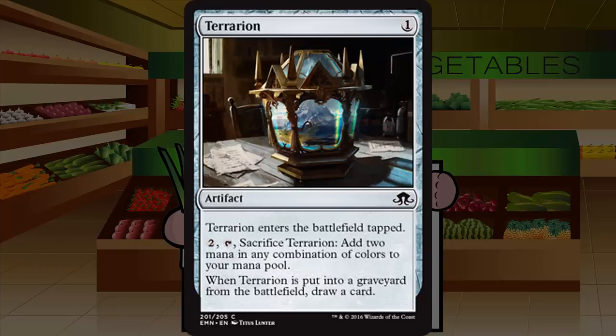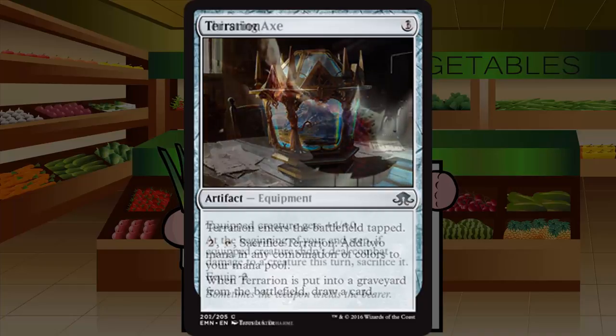Terrarion is a one-mana artifact at common — a reprint. It enters tapped; pay two, tap, sacrifice: add two mana in any combination of colors to your mana pool. When Terrarion is put into a graveyard from the battlefield, draw a card. A fine mana-fixing tool for splashing a third color, with a bonus card draw. Not something every deck wants, but a great 23rd card for decks that need color smoothing. Not a high pick — should go mid to late in a pack. Grade: C.